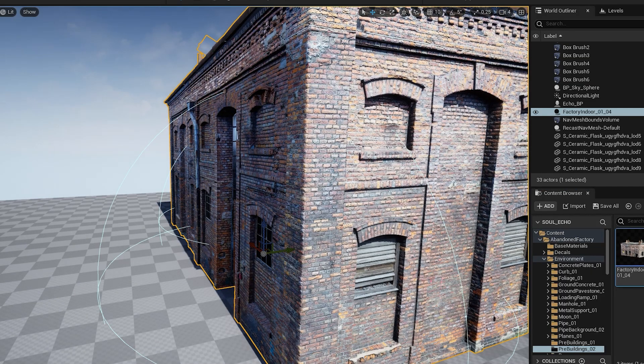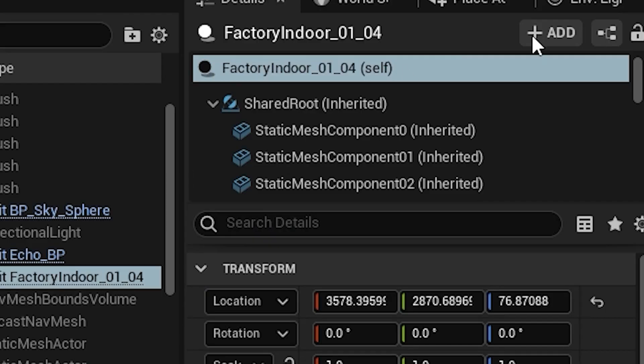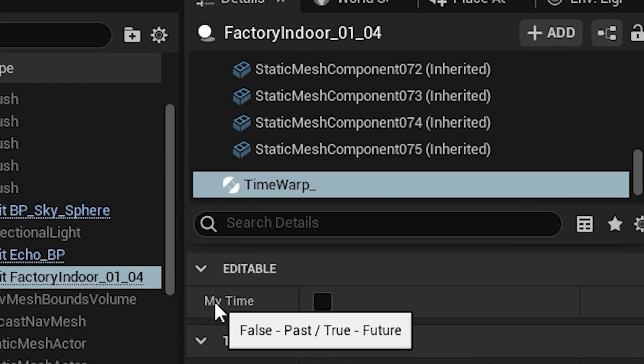And that is it - the system itself is working. Now all I need to do is add this time warp component to any environment object or character in my scene and we have a final-ish game.